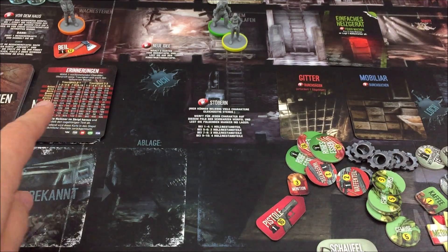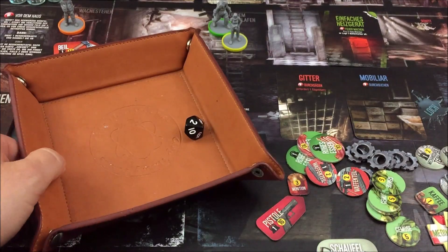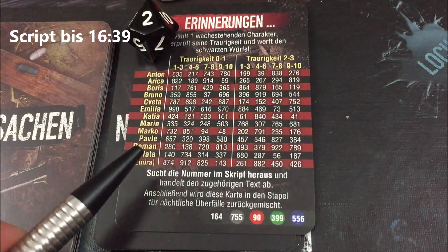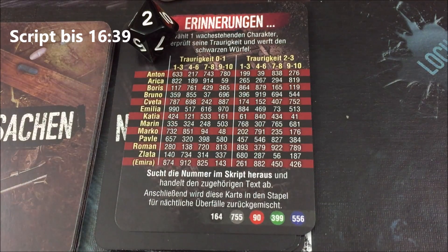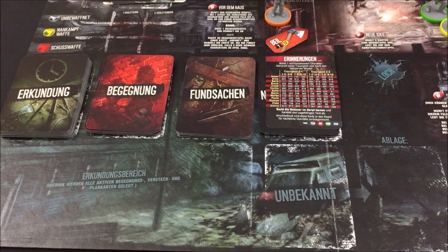Marins Erinnerung bei Script 335: Heutzutage legen die Leute großen Wert auf ihre Sachen. Früher wurde alles, was nicht mehr ging, weggeschmissen – war nicht einfach für jemanden, der eine Reparaturwerkstatt betreibt. Ein- oder zweimal am Tag kam Kundschaft, meistens ältere Leute wie eine nette Dame, die immer noch das Bügeleisen benutzte, das sie zur Hochzeit geschenkt bekommen hatte. Damals, als die Welt noch freundlicher war. Mehr erfahren wir nicht über Marin – ein klein wenig Background-Story.